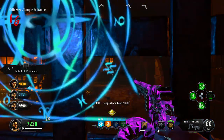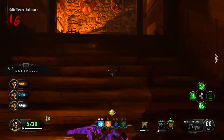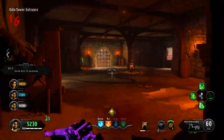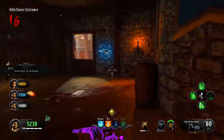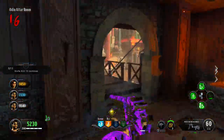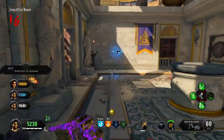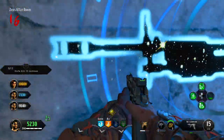Thing number 9: for the first time we have difficulty levels when playing solo. This is pretty cool because it allows you to test how good you are at zombies. There's easy, normal, hard, and very hard — or real life, whatever you wanna call it. This is pretty cool because it gives zombies more replay value.